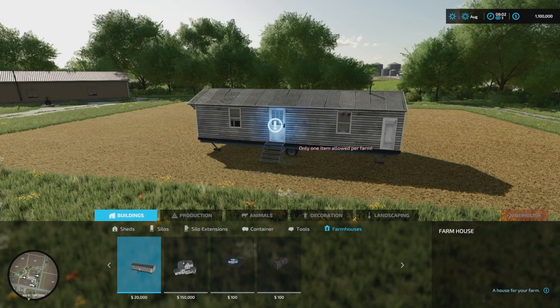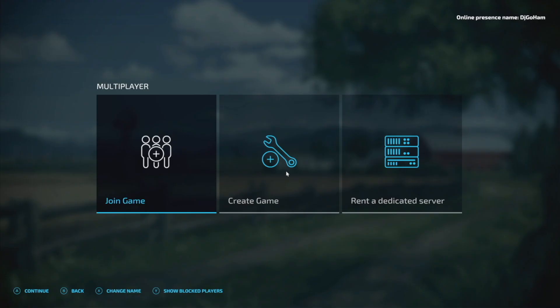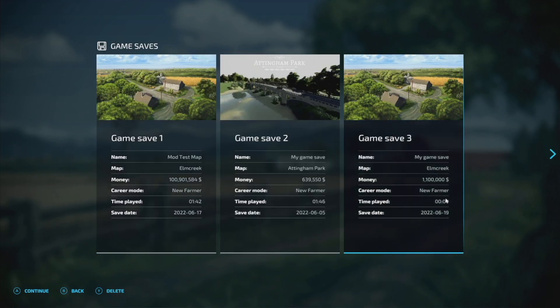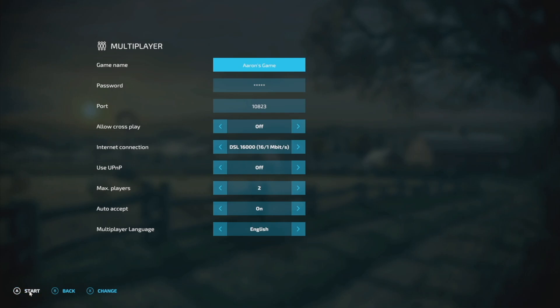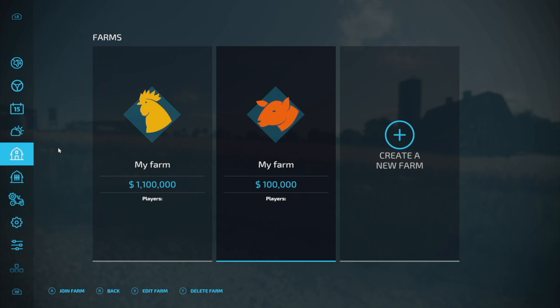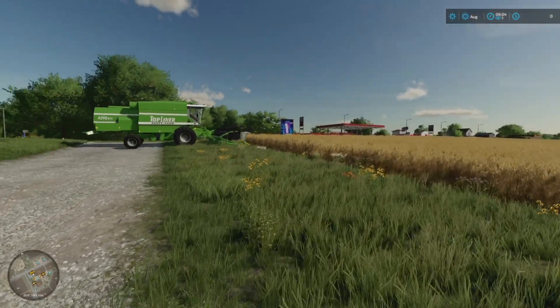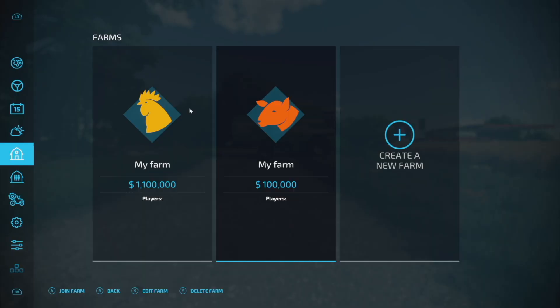We're going to get around this pretty easily. Go back into your main menu, go to multiplayer, click 'create a game,' and select the game that you were just playing on. Go ahead and load it up. Once you're in your multiplayer game save, you need to create at least one new farm — or however many houses you want to add around your map. I've just created one new farm; you can create multiple.